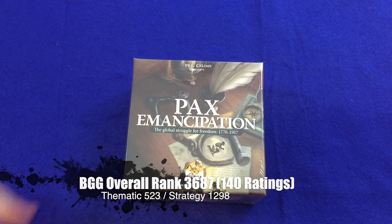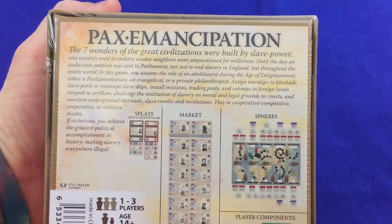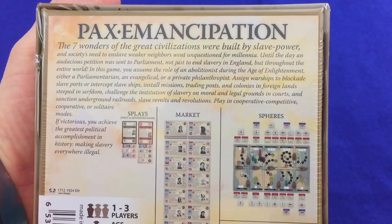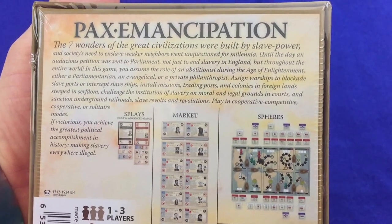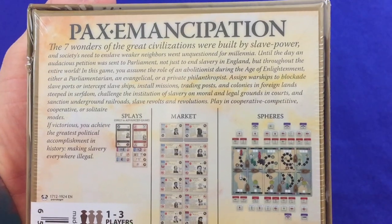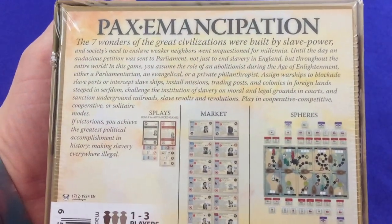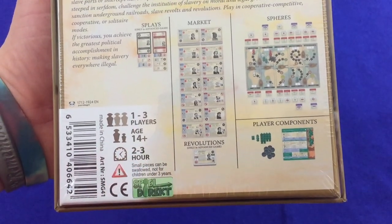PAX Emancipation: The Global Struggle for Freedom, 1776 to 1917. The seven wonders of the great civilizations were built by slave power, and society's need to enslave weaker neighbors went unquestioned for millennia — until an audacious petition was sent to Parliament, not just to end slavery in England, but throughout the entire world. In this game, you assume the role of an abolitionist during the Age of Enlightenment: either a parliamentarian, an evangelical, or private philanthropist. Assign warships to blockade slave ports, install missions and trading posts, challenge slavery on moral and legal grounds in court, and sanction underground railroads, slave revolts, and revolutions. Play in cooperative, competitive, or solitaire modes. One to three players, ages 14 plus, two to three hours.